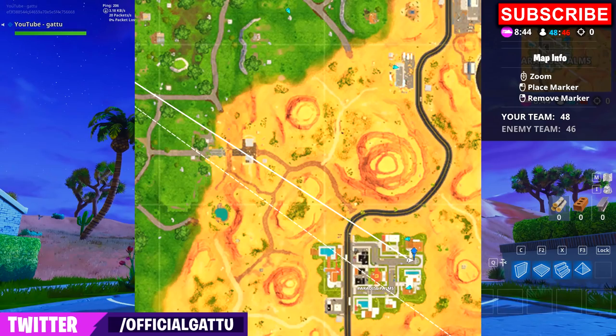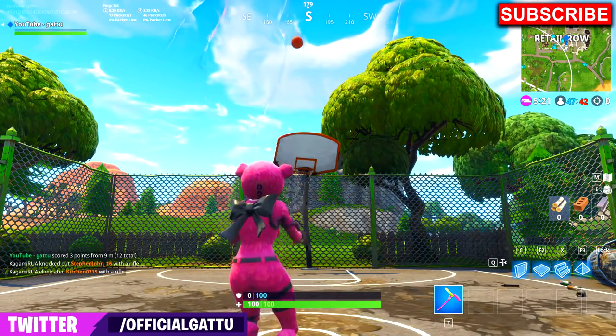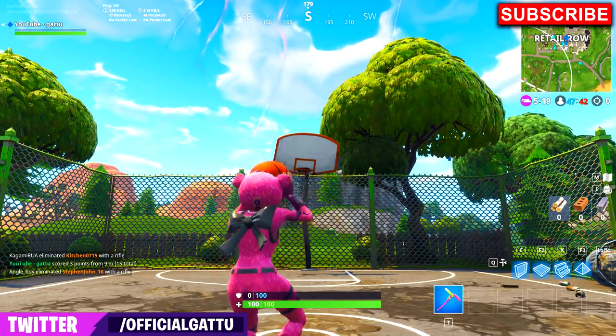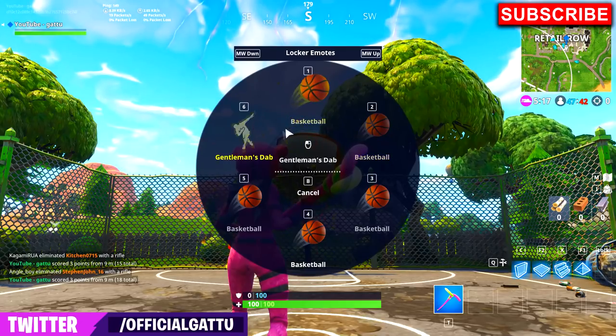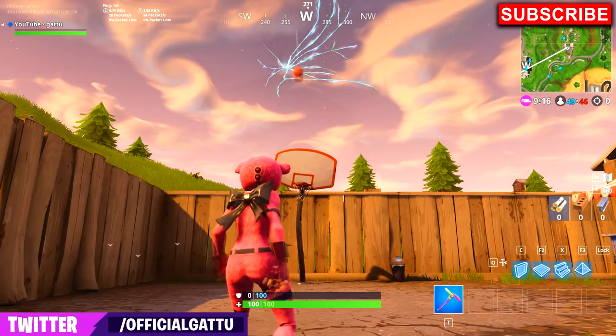This is the exact location in the minimap where you can find the basketball hoop at Paradise Palms. Moving on to our next location, this basketball hoop can be found at Retail Row — here's the exact location on the minimap where you guys can find that hoop.